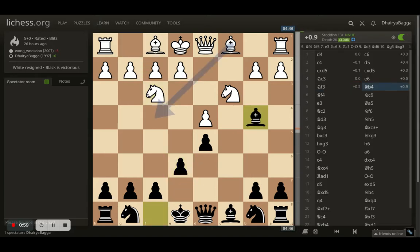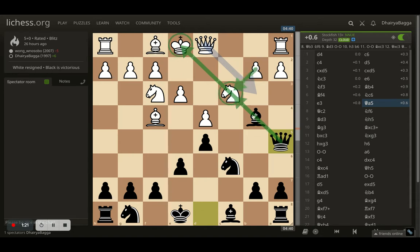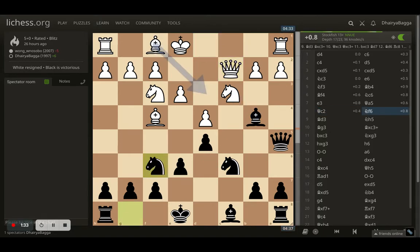Opponent plays knight to f3. I try to pin the knight by placing bishop on b4. Opponent plays bishop to f4. Here comes knight c6, attacking the pawn in the center. Opponent plays e3. Here I place my queen on a5, making a battery and trying to attack the knight to gain the extra rook with a check. So opponent has to defend it. There is only one defender of the knight so far, which is the pawn on b2. So here comes queen to c2, defending the same.